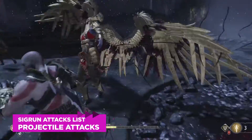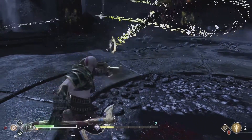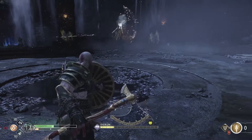Now for the projectile attacks she can throw at you. She'll hover and fire energy waves at Kratos — if she fires them in a batch of three you can block them. The single wave however is unblockable, so look for the red circle and dodge out of the way.